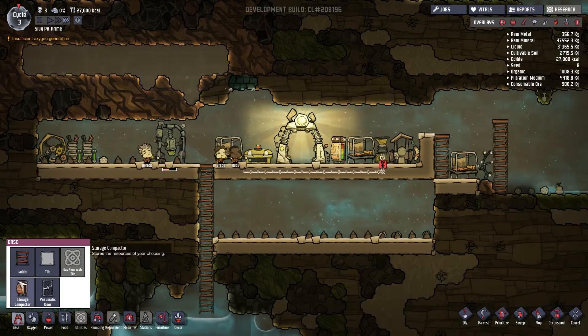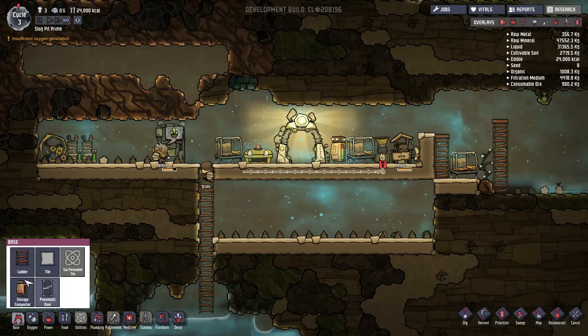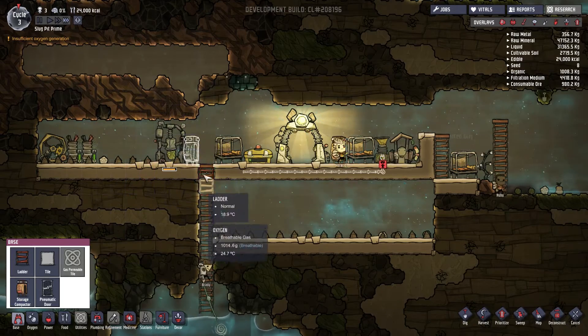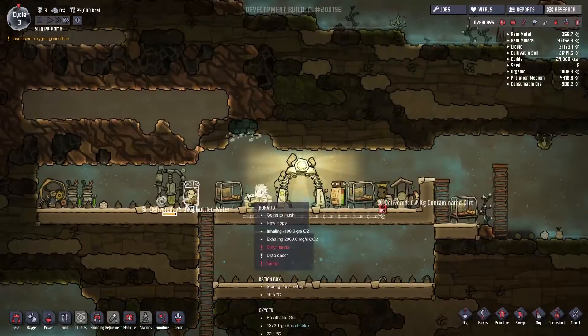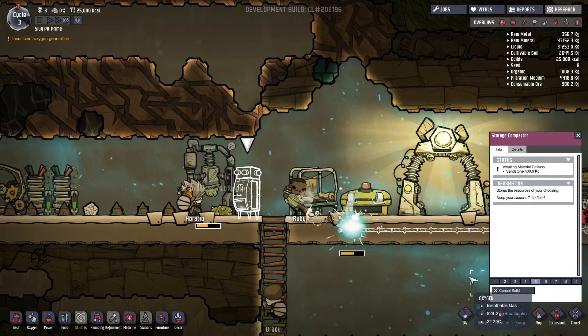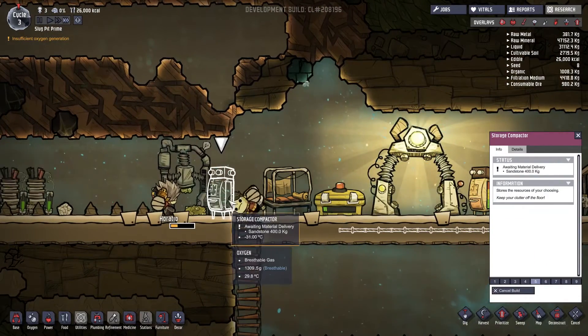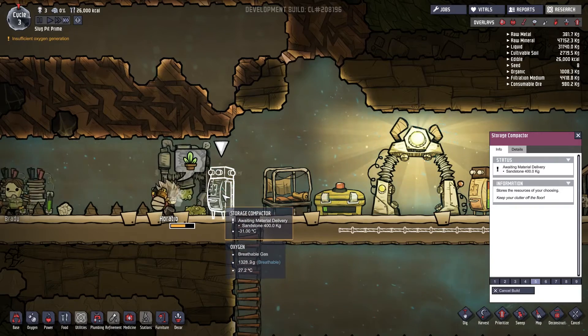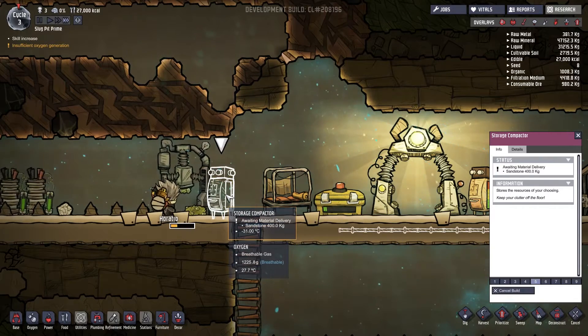I want to set another storage up — I did it again! I am just garbage at this. Once this gets built and we get oxygen built, I'll build some science. I'll set this to be algae — that's where we'll concentrate our algae.